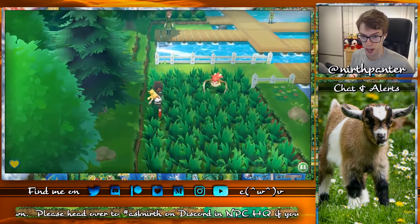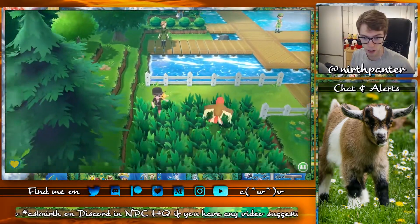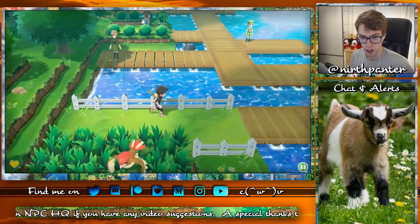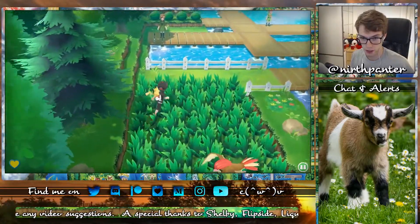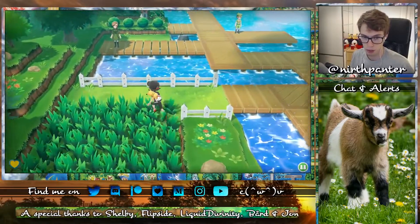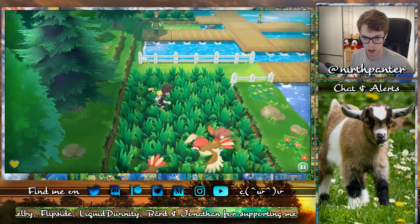I was looking for a Kingler for an hour yesterday before the livestream, and I couldn't find a single one. So I'm going to change up my tactic — I'm not going to do a Catch Combo, I'm not going to do a Lure. I'm going to encounter about 4 Pokémon, then run from this place and come back. That's the strategy here.